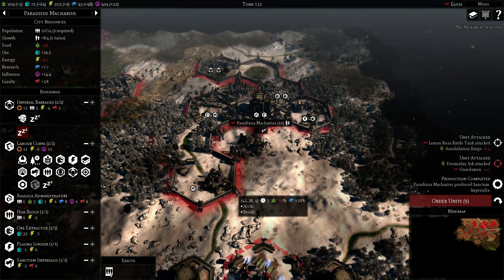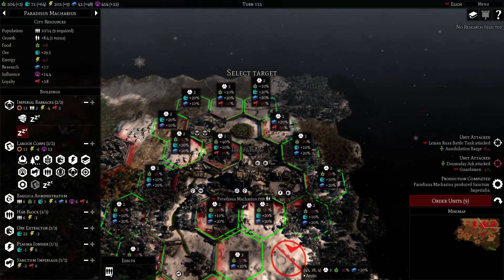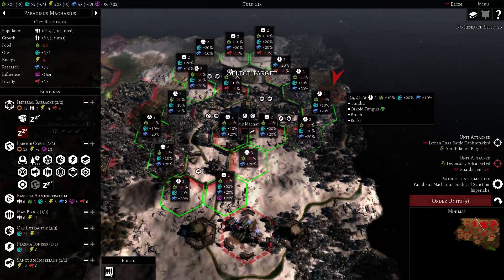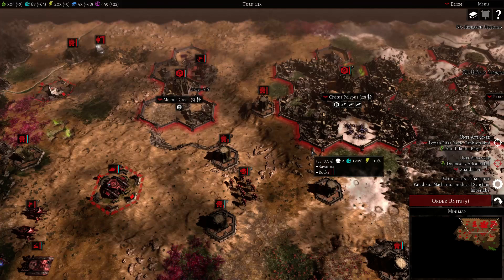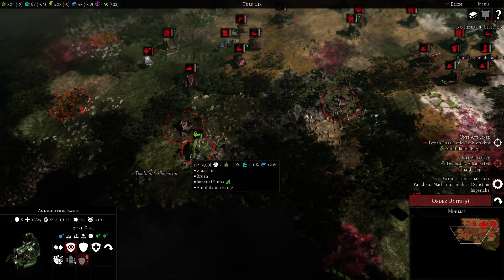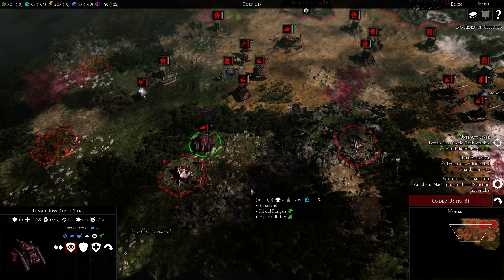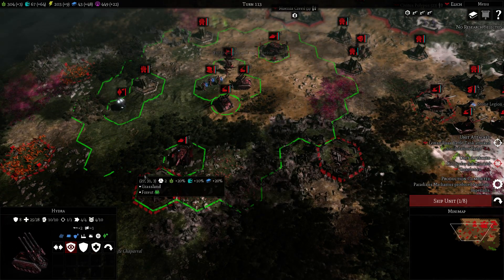A lot is better here — need more ore, need more ore tiles. Tundra and rocks. I'll take it. This thing can get deleted easily — it's an Annihilation Barge, not as tanky as the Ark. It's a Tesla Destructor. We move closer so the heavy bolters can also fire. Should provide some support for this tank if they get closer. We need to clear all this stuff with Tech Priest — get me another Tech Priest.